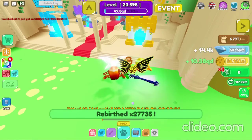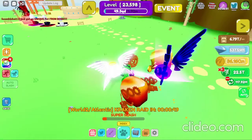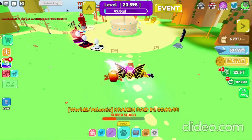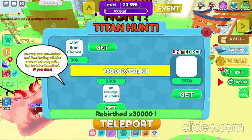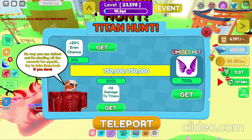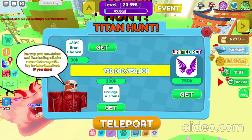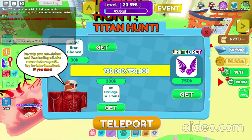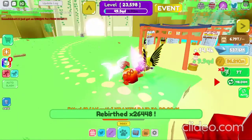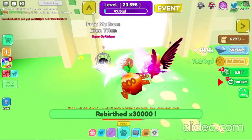If you didn't know, you can get the Hexagius from Titan Hunt, and this game is called Slashing Simulator on Roblox. When you go over here, some of these pets are probably useless by now, but this main one is what we wanted. These others are boosts to increase your chance of getting this one.